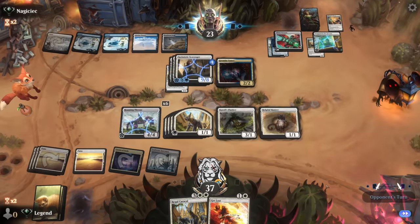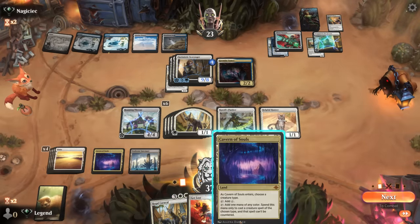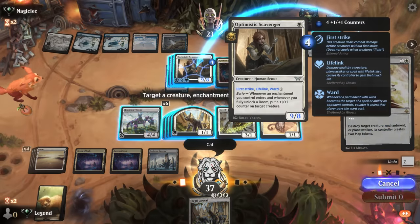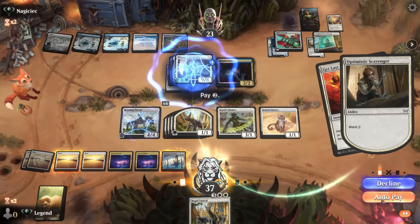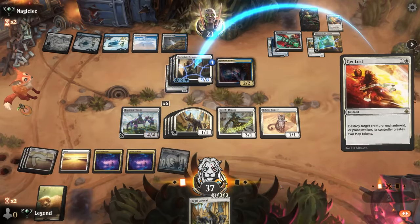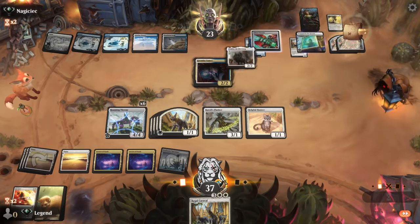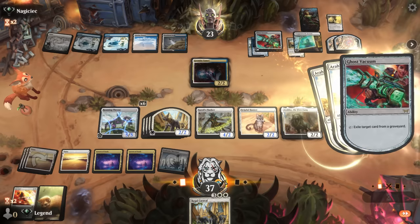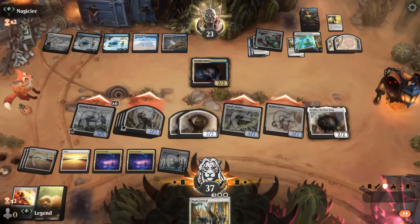Arabo immediately makes a pair of cat tokens thanks to Roaming Throne, pumping the team as well so we can set up a powerful attack. Ghost Vacuum in the meantime exiles the Scavenger. Let's get in with everyone — the opponent even has to block otherwise they take lethal, so trades happen and they fall to four. We're back up to 49 life.